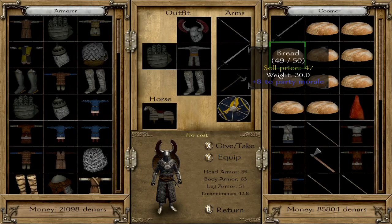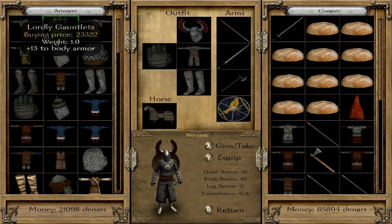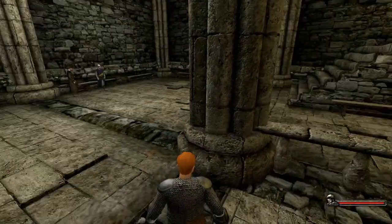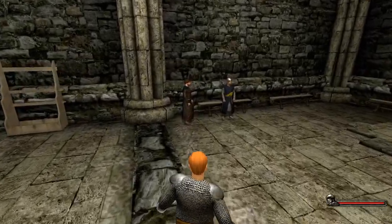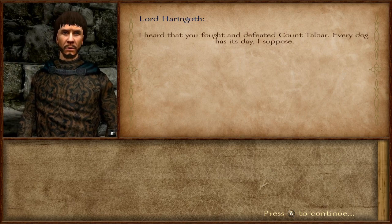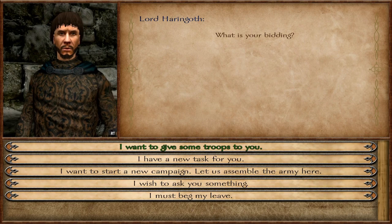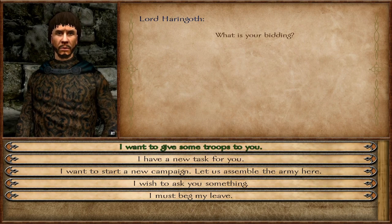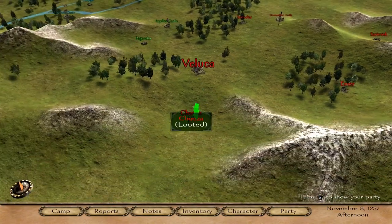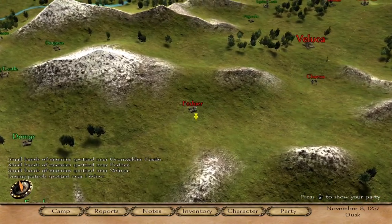One thing I haven't mentioned much is weaponry and equipment. There's basically every type of medieval weapon you could think of — swords, throwing weapons, lances, maces, and even scimitars. There are also different types of horses; for example, a heavy armored horse will sacrifice some speed but give you much more health and bigger charging bonuses. It all really depends on your play style.